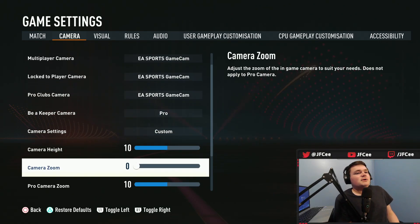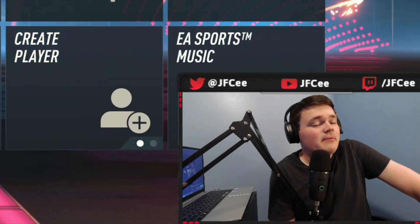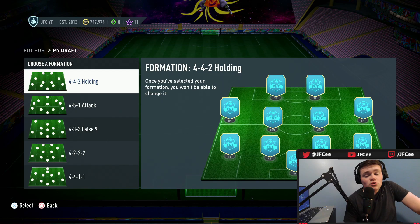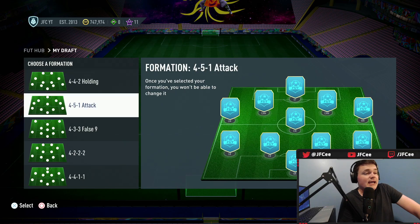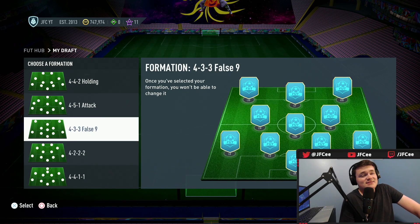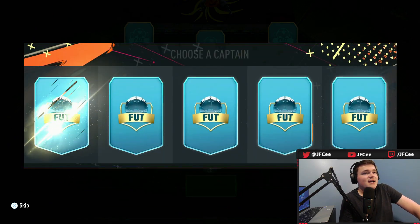I thought about using the pro camera angle, but the problem with it is that it's not 60 FPS, which is just horrible to look at. So end-to-end is going to take the cake today as what I think is probably the worst camera angle in FIFA. We're just going to give it a try — camera height 10, camera zoom 0 so I can see more of the field. I'm figuring I'm going to need to use pace, because I probably can't pass or dribble at this camera angle. So I'm going with the 4-3 false 9, because I get center forward.